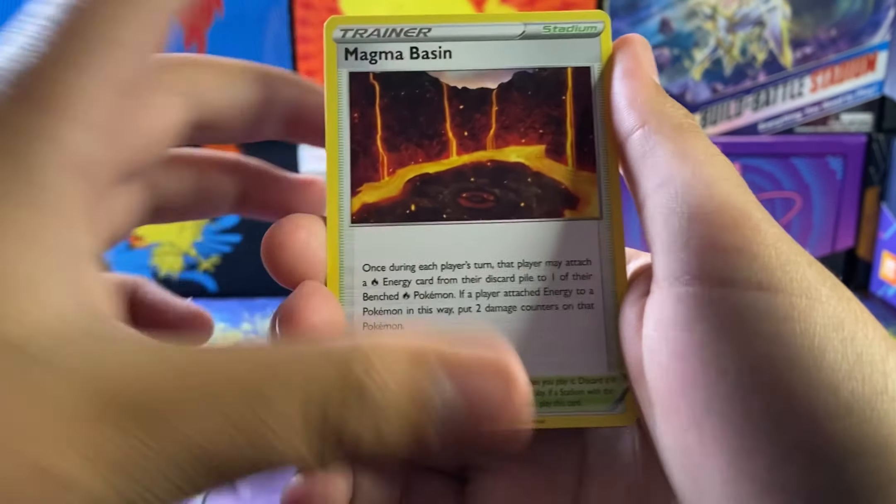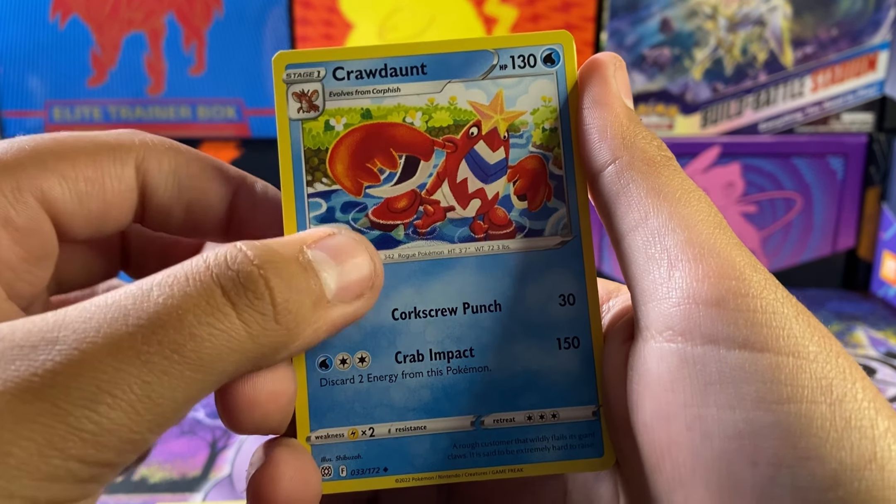Alright, we got a Magma Basin, Crawdaunt, Ultra Ball — going with a fire energy here. Electric, Sneasel, Grimer, Budew, Electabuzz, Chimecho, Golem, Bite reverse — and it looks like a hollow Empoleon. Hollow in the first pack, it's alright!